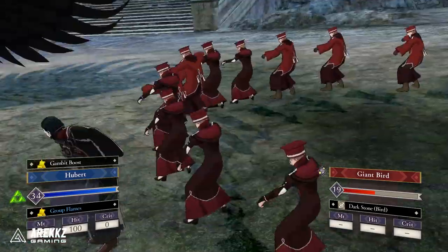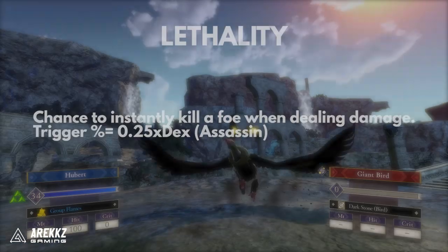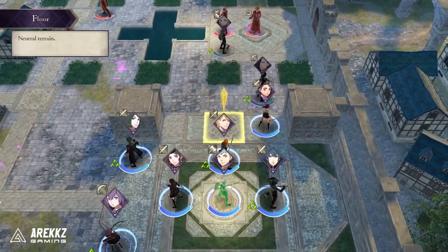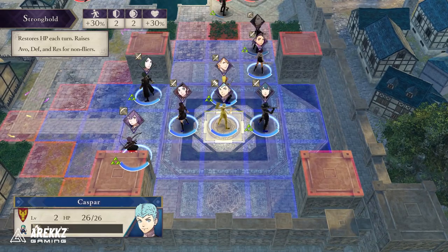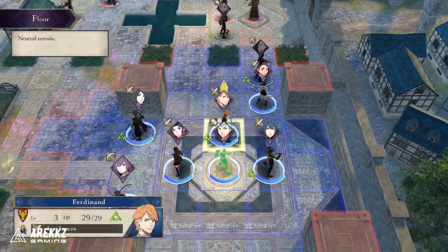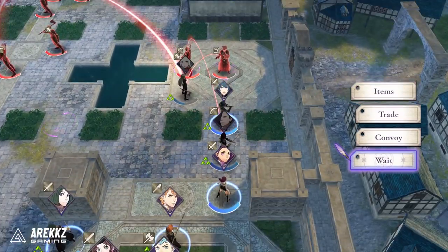Next up we have Lethality, gotten from the Assassin class. It gives you a chance to instantly kill a foe when dealing damage to them. This is essentially like a secondary critical hit modifier, but much lower, with the proc percentage being 25% of your dexterity stat. This is definitely a more niche ability and certainly isn't reliable, but on higher dex characters like Petra, this can be pretty potent.